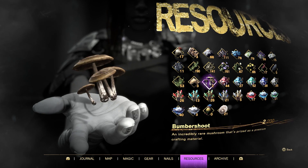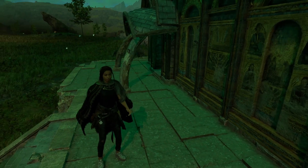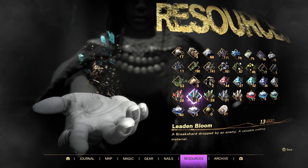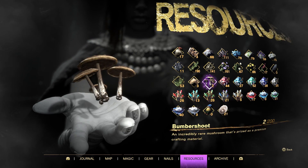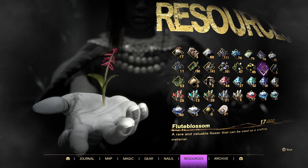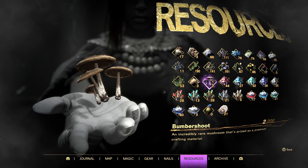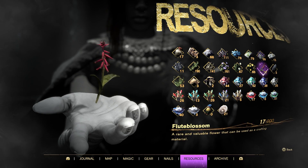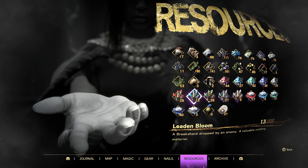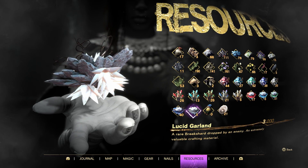While editing I double-checked to make sure I knew exactly what you guys needed. You definitely need six lucid garland and six bumbershoot, but there was one material I missed — you will also need six flute blossom. The flute blossom is a pretty rare material. The bumbershoot and the flute blossom you can pretty much get from the chests you get from the mutants, or you may get lucky and find it somewhere. The lucid garlands you get from fighting the mutants. So that's how you get all three resources — you need six of each.